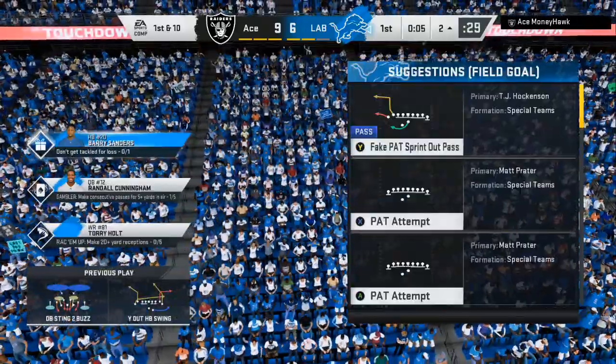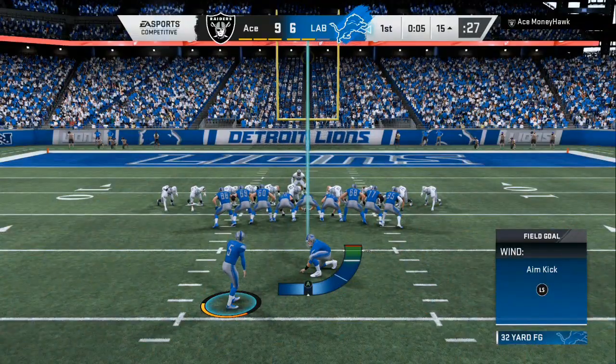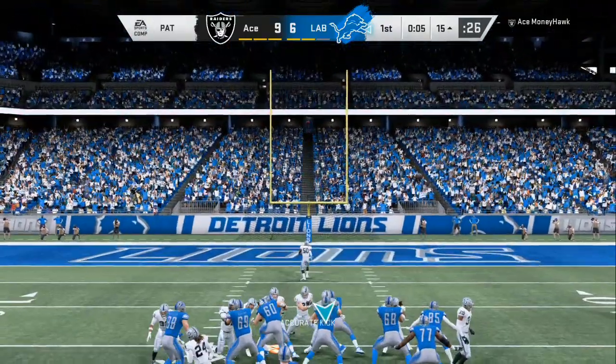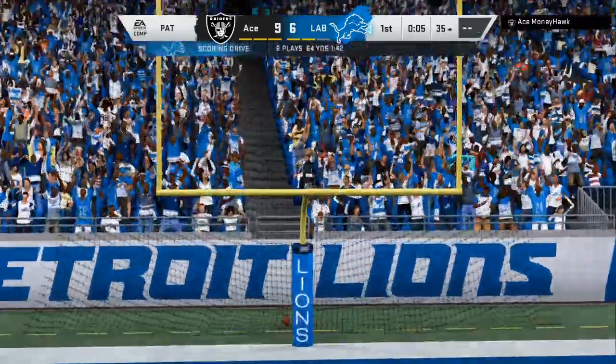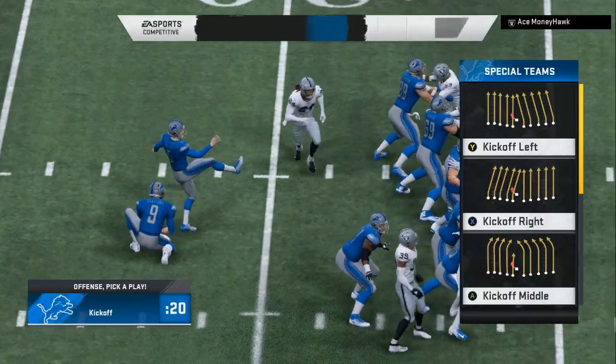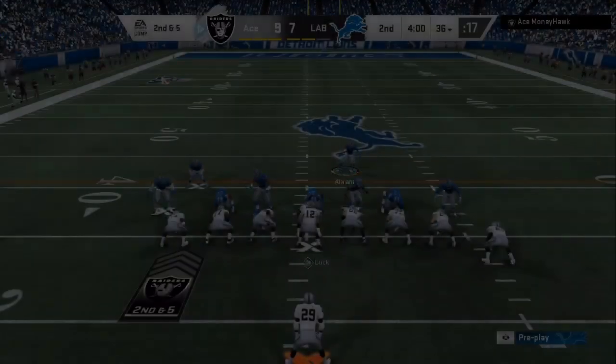We'll take our touchdown — that is how you beat the aggressive player. You got that drag, you got that quick in. When they have a cover two shell or cover three shell, sometimes they're gonna bluff the pressure, but all you do is realize where the blitz is coming from.